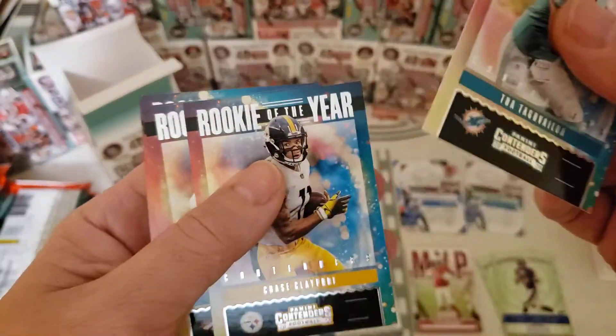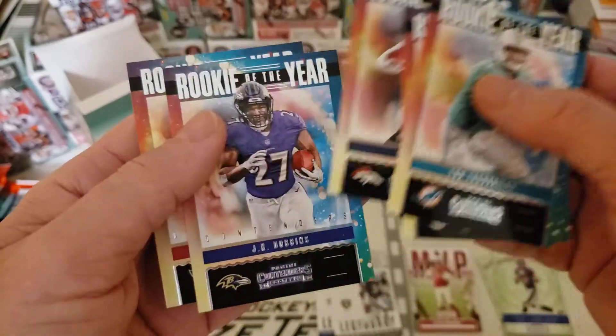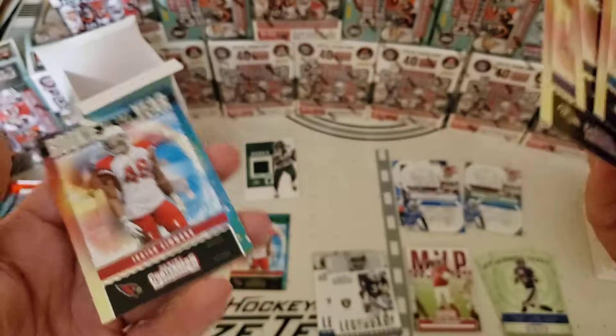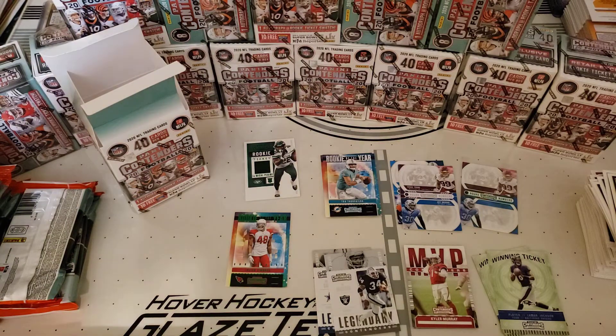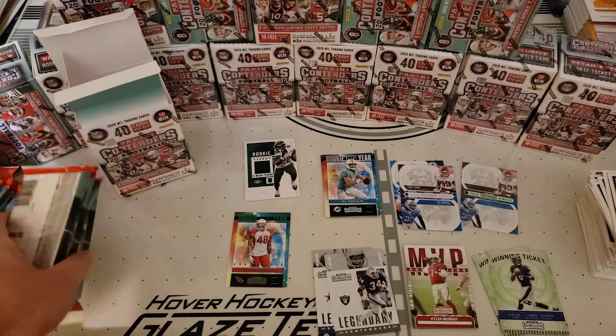The rookie of the year is one, and the Clay Pool - so I gotta get the Clay Pool, I'm happy about that. I didn't have him and I didn't have the Tua, so we filled two needs here. Am I comfortable moving on? Well, if you don't see another video for these then yeah, I was comfortable moving on and getting everything I can out of here.